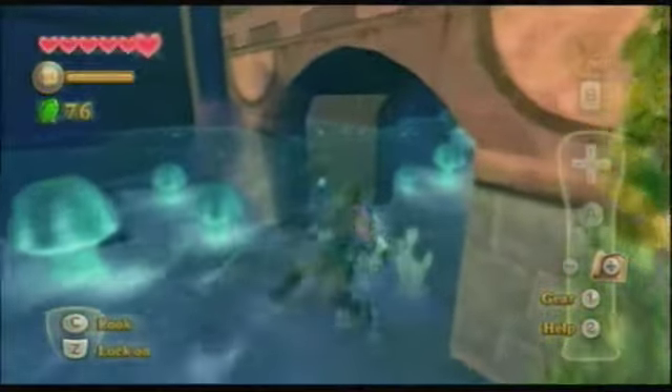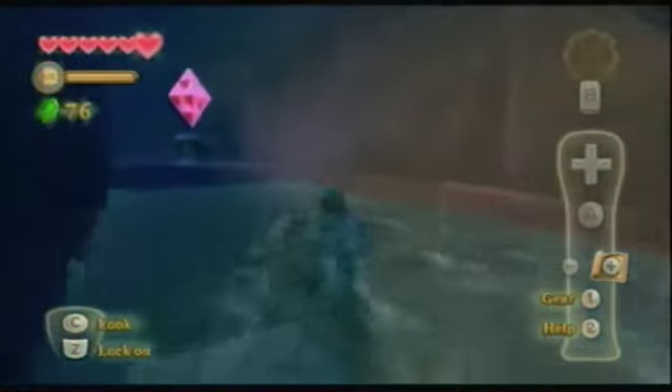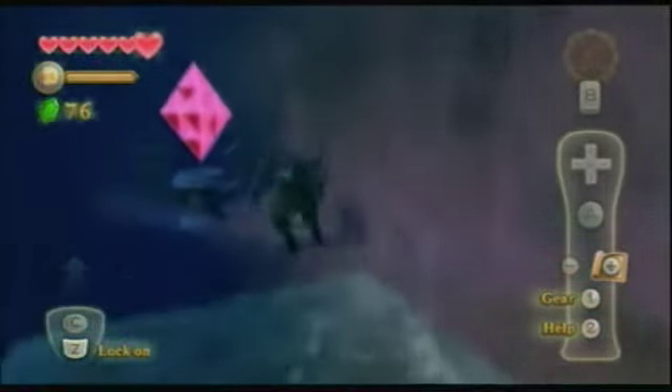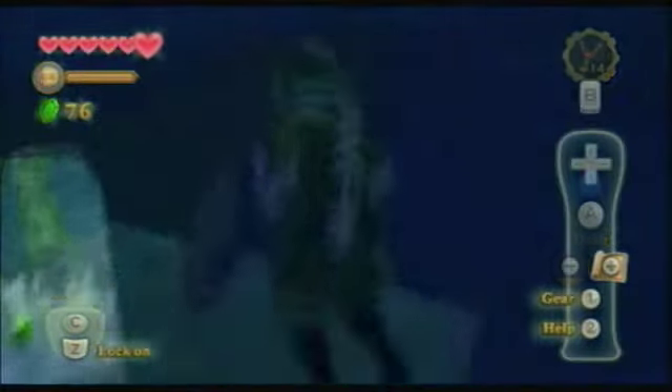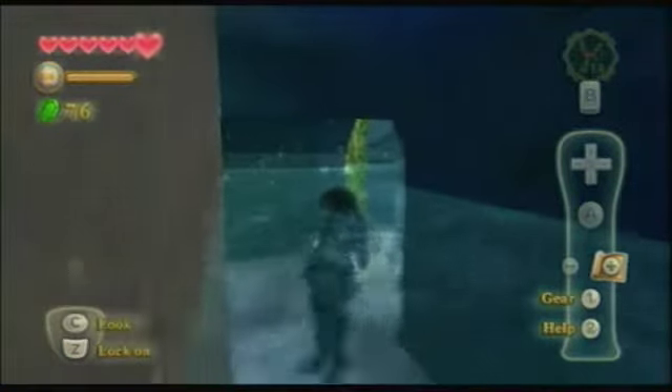This may be a little bit hard to find at first, but over here there's a little hidden alcove, and inside is another switch. You could activate this before you raise the water level — I just forgot to do that first. It really doesn't matter which order you do it in. This unlocks a door to the left, or right, depending on how you look at it.